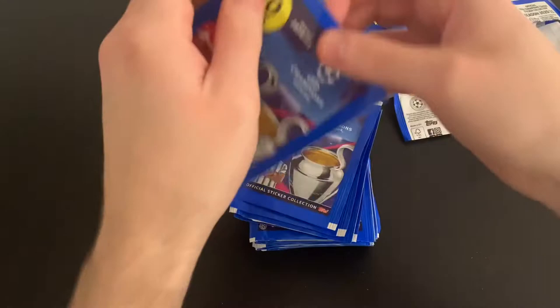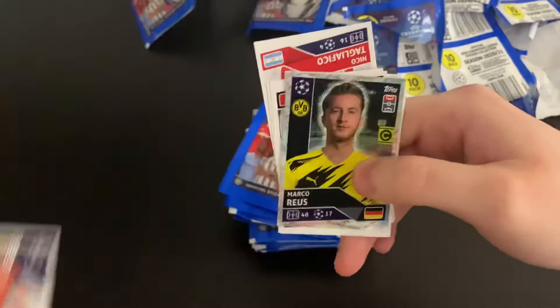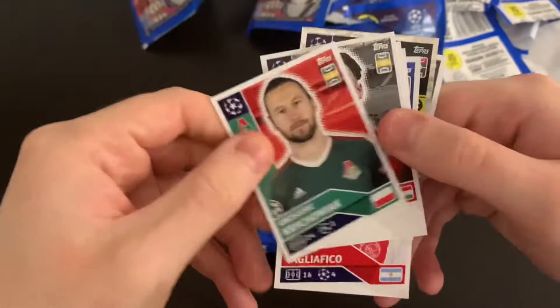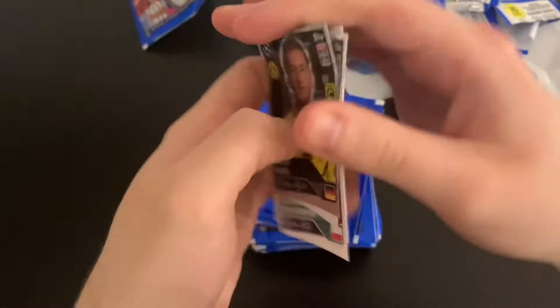Stickers are racking up nicely. We won't complete the album from these packs. We've got Royce, Holabas — ex-Watford — Krzawijak, Shazboli, Evanelissen, Bernadeschi, Del Castillo, Jamisti and Tagliofico to end that pack.